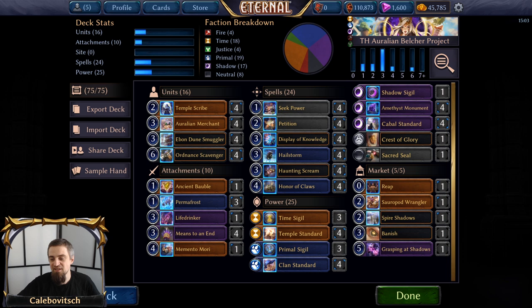Ladies and gentlemen, there you have it — the Winchest Belcher Project versus the Aurelian Belcher Project. Which one do you think is cooler? Which one is better? Neither of them is really competitively playable, at least not yet. But who knows — maybe in the near or far future. But for now, this is going to be it for this video, a rather lengthy one. Thank you very much for watching.